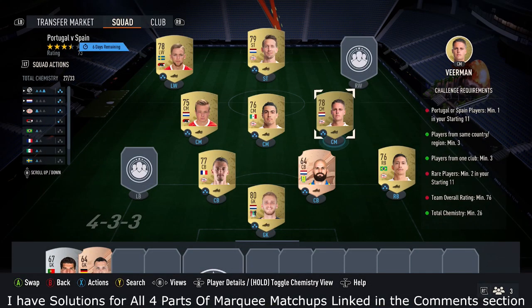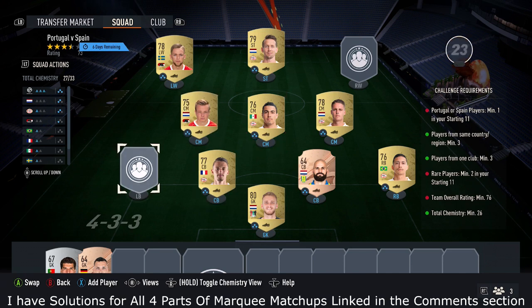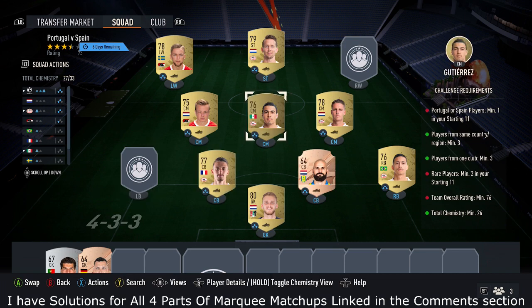If the price of these go up, there are other solutions. For example, if one of the centre mids goes up, take them out and potentially bring in a different centre mid — a common gold card from that league — or potentially bring in a common gold left back from La Liga. As long as you've got nine La Liga players in the correct positions, eight being common gold and one being a rare bronze, that'll do the job.